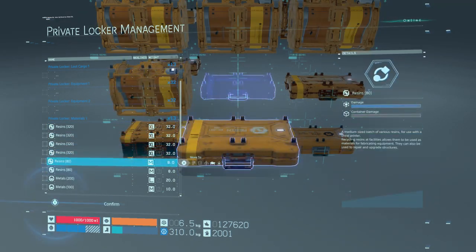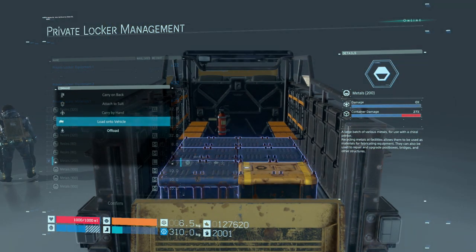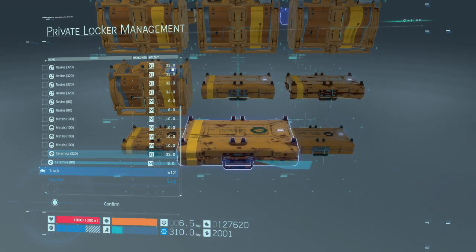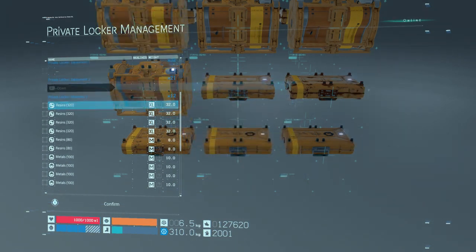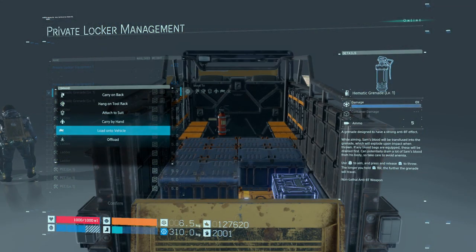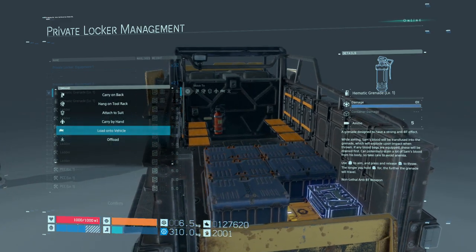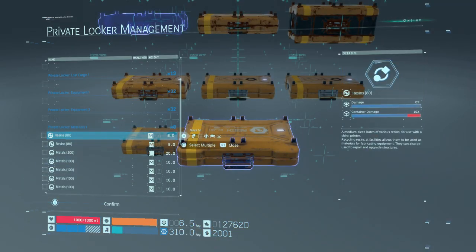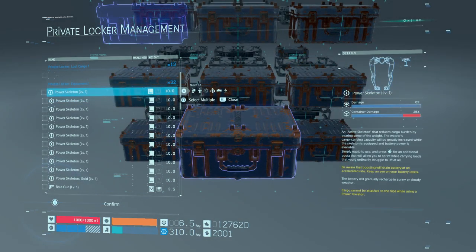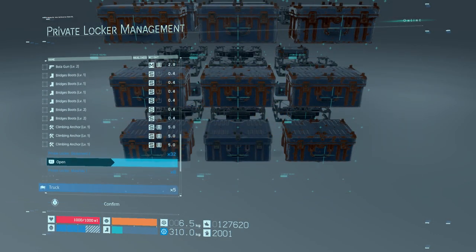With large packages, you can only carry 12 total. If you try to equip anything else after that, it gives you a warning message saying some items will be offloaded. And lastly, with extra large packages, you can only fit six extra large packages — and that's it.